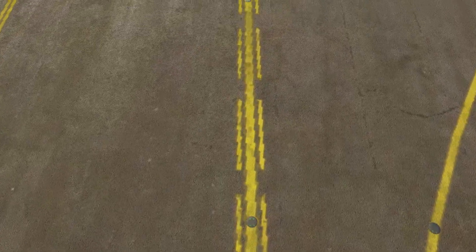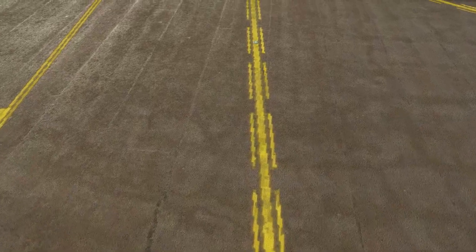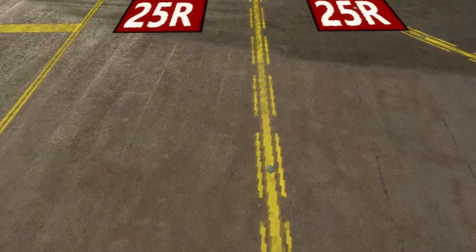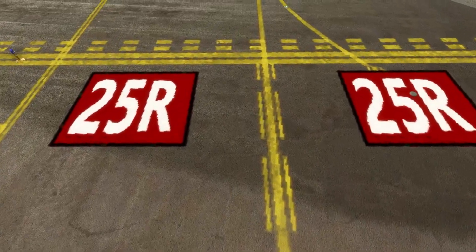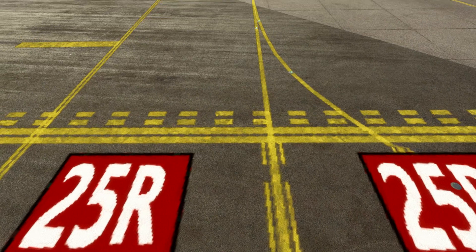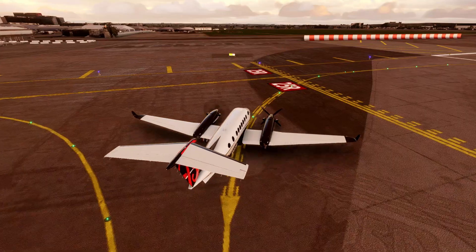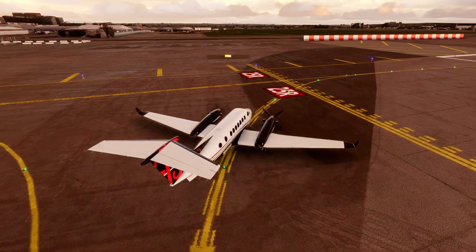Many airports employ an enhanced centerline where a taxiway is about to intersect with a runway, consisting of a parallel line of dashes on either side of the normal centerline. This lets the pilot know they're approaching a runway and that a hold position is about to be encountered. The pilot then knows they're about to stop unless cleared by ATC to proceed.